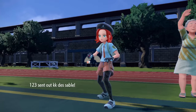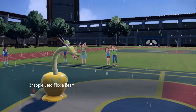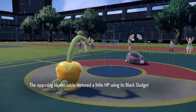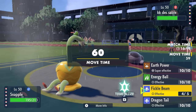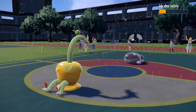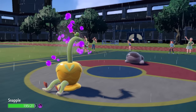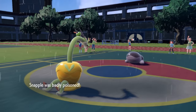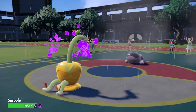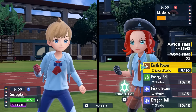They obviously don't want to stay in, keeping both Pelipper and Barraskewda away from Hydrapple. They switch into Clodsire, which comes in on a Fickle Beam — I don't get the roll for the 160 base power version. The way the move works is there's a 30% chance it doubles in power, so it's always worth going for on a switch. I go for Earth Power instead for the super-effective damage — a nice 2HKO on Clodsire, which is always a problem since it can run Water Absorb or Unaware. They go for Toxic, basically because their team doesn't deal with Hydrapple well, putting me on a timer.